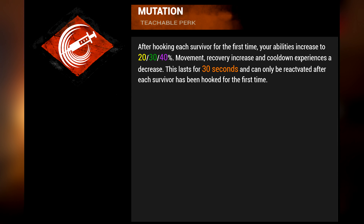Add-ons. Perk number one: Mutation. After hooking each survivor for the first time, your abilities are increased by 20, 30, or 40 percent. Movement recovery increases and cooldown decreases. This lasts for 30 seconds and can only be reactivated after each survivor has been hooked for the first time.